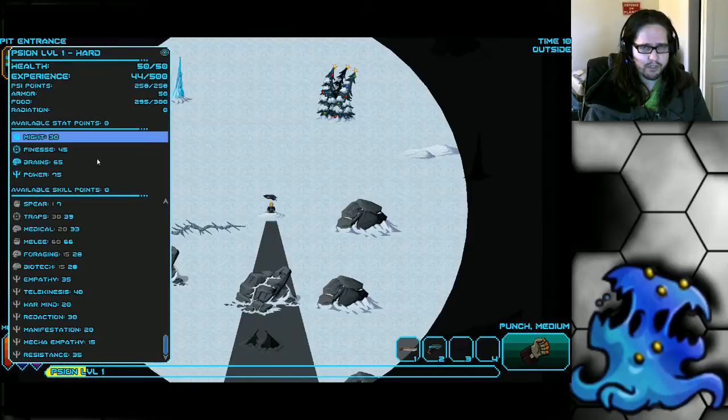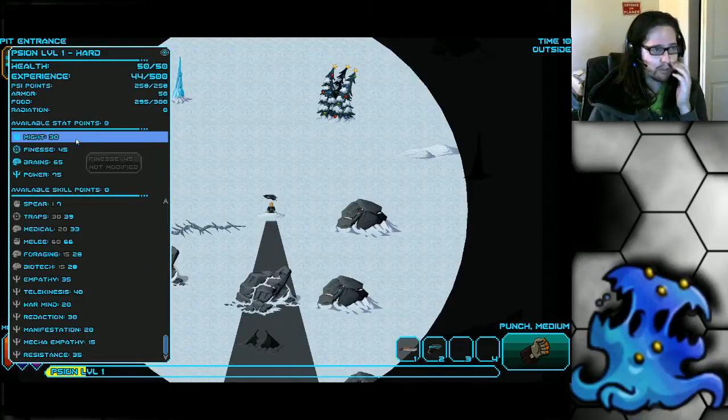Let's take a look at his stats. He starts with 30 Might, 45 Finesse, 65 Brains, and 75 Power. So he has high Power, pretty high Brains, low Finesse, and extremely low Might.